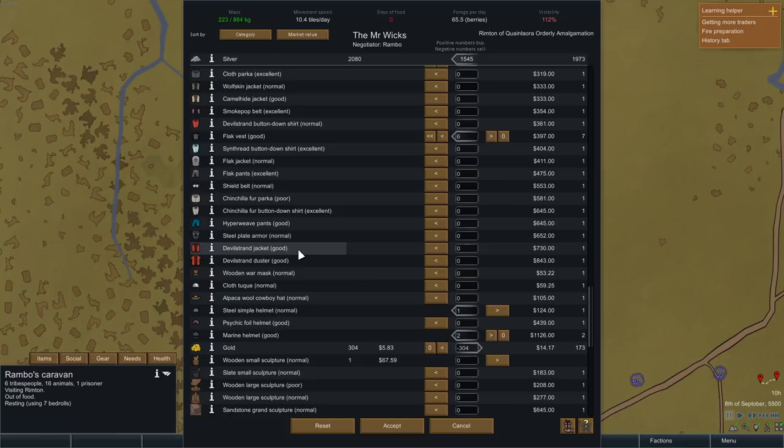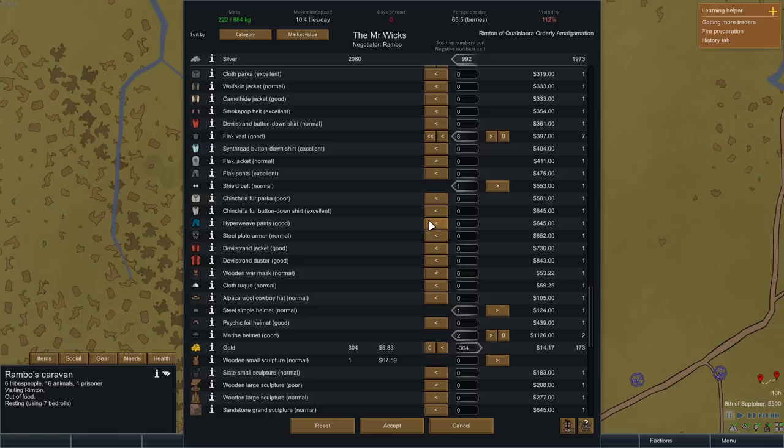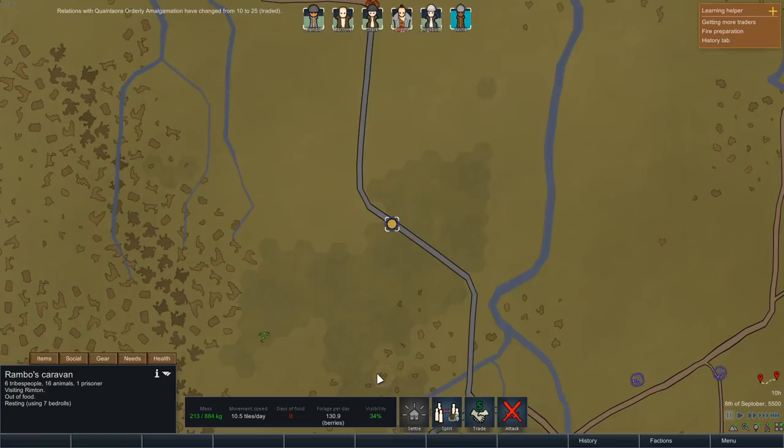They have a few Devilstrand dusters and a shield belt. I think I'm going to take the shield belt — someone will eventually run around as bait. The hyperweave pants are too good to turn down; they provide equivalent protection roughly to flak pants but weigh a lot less. The Devilstrand duster is very good as well. We've purchased an awful lot of good stuff that we're going to be able to use to keep our pawns healthy.